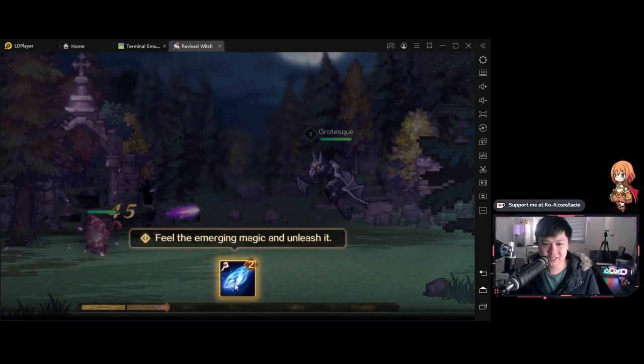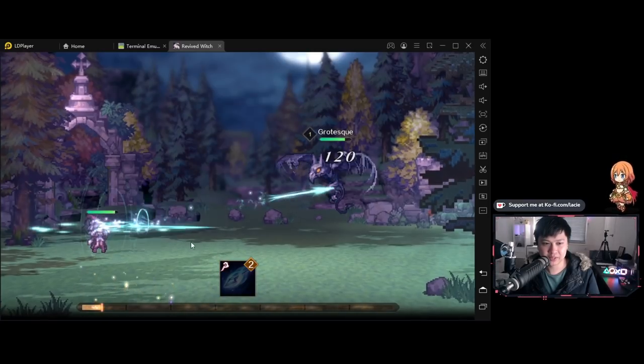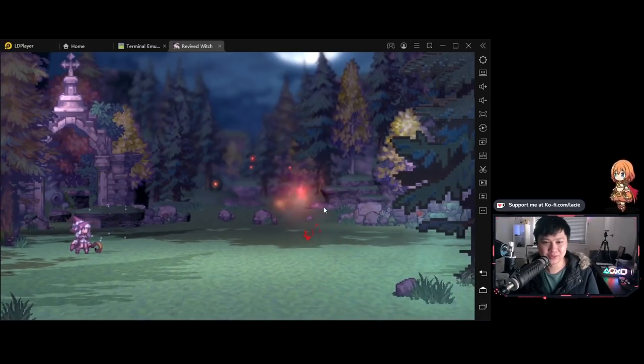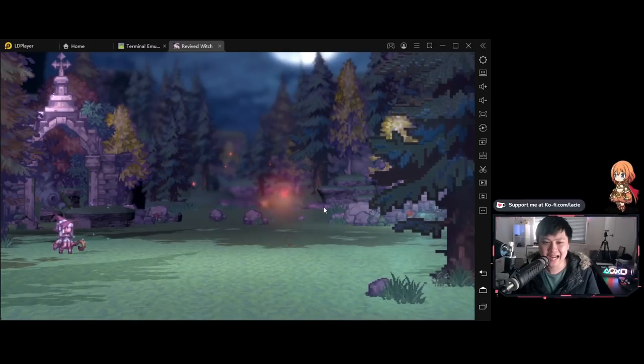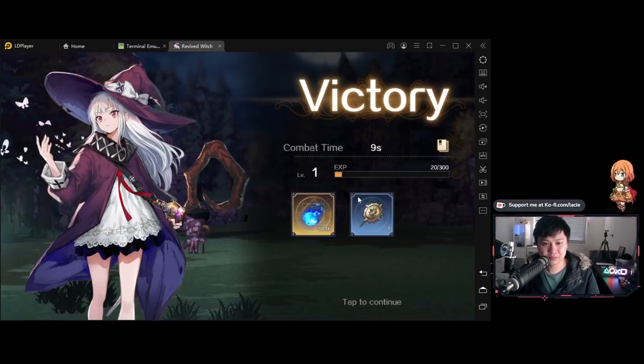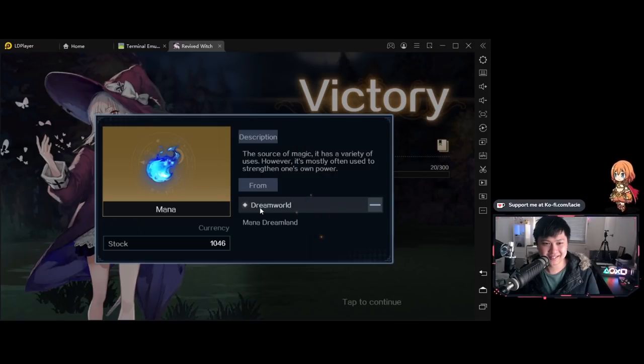Feel the emerging magic and unleash it. Let's see what we get. Bam — we just shot him in the freaking face. We shot him in the face again. It looked like a magic arrow — classic mage move, am I right? Victory! Combat time was nine seconds. Yeah, it did feel like nine seconds.